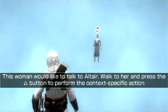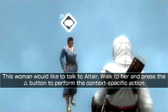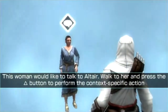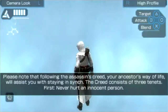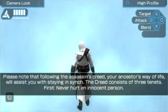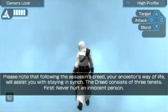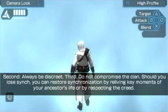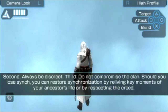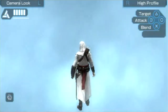You can walk up and talk to her — I'll press that button. We're talking to her. I think there was an assassin here but I couldn't believe it until now. Please note that following the Assassin's Creed, your ancestor's way of life will assist you with staying in sync. The creed consists of three tenets: never hurt an innocent person, always be discreet, and do not compromise the Brotherhood. Should you lose sync, you can restore synchronization by reliving key moments of your ancestor's life, or by respecting the creed. That's pretty cool — I never thought about that either.